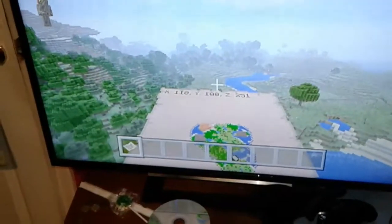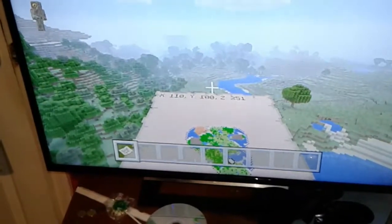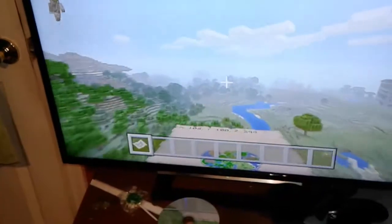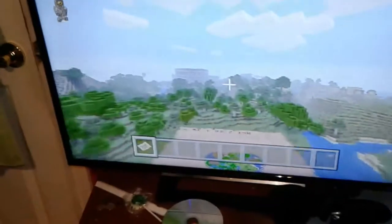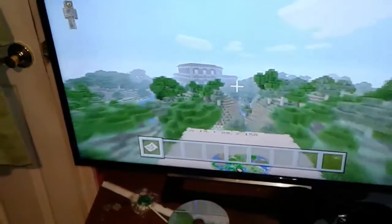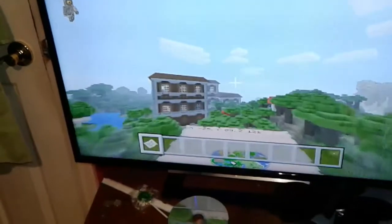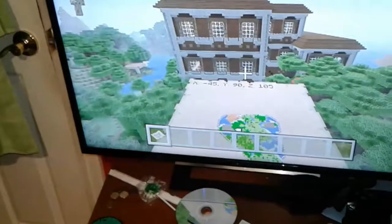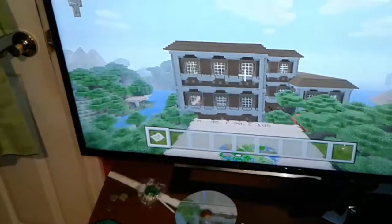Now if you go over here, you can already see in the distance a Woodland Mansion. So if I go all the way over here near this biome — the roofed forest — you can see we have one Woodland Mansion, but that's not all.